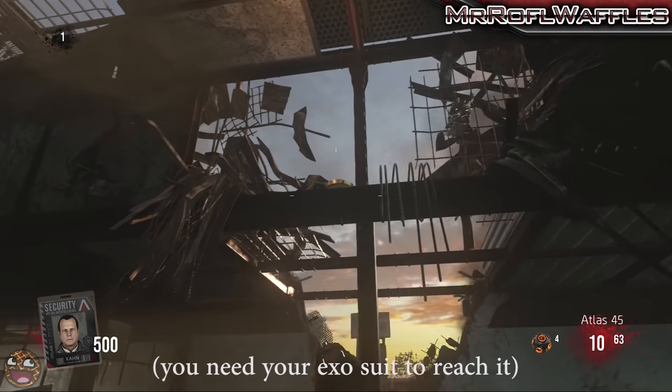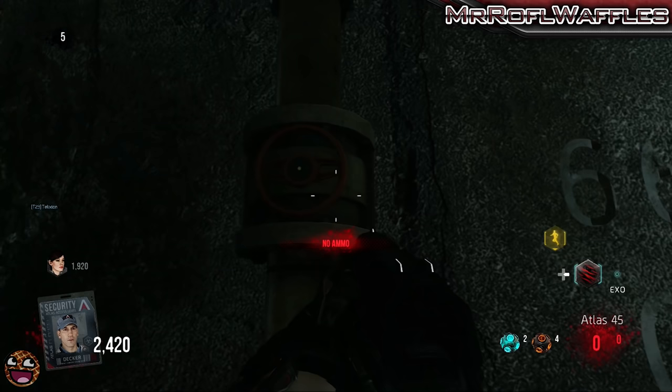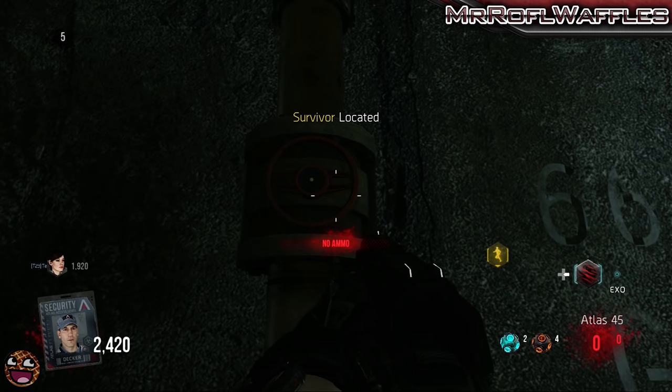Then go to the sewers. There are lots of yellow pipes in the sewers which look like this. You're going to want to find four yellow pipes that have an orange wheel on them. Rather than just being the flush yellow pipe itself, it'll have a wheel sticking out and you'll be able to turn the wheel.